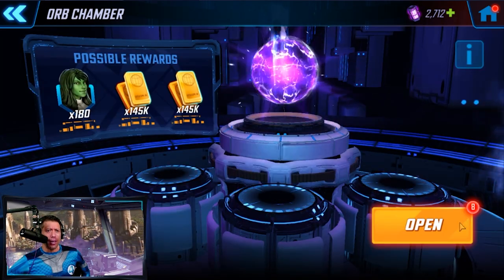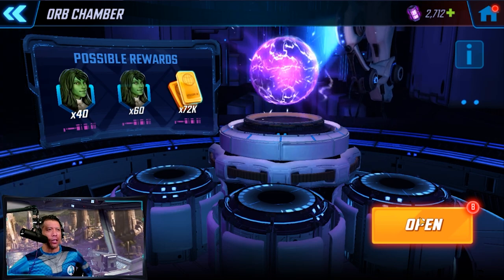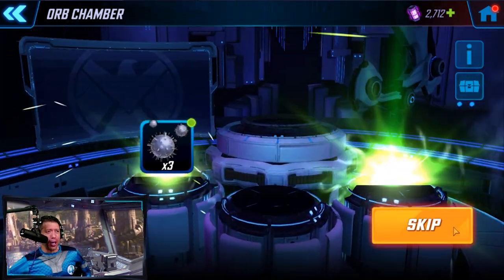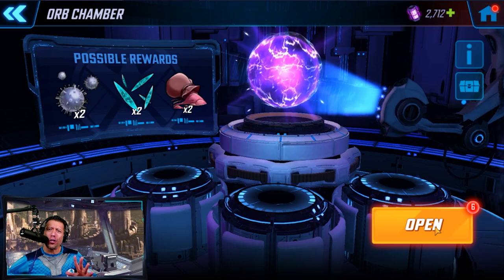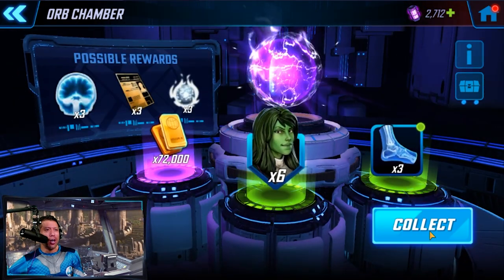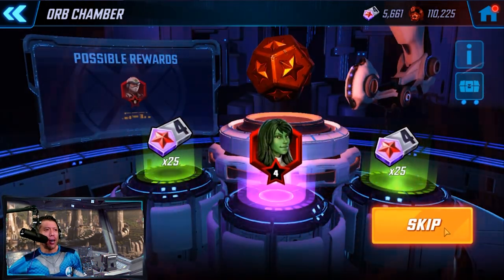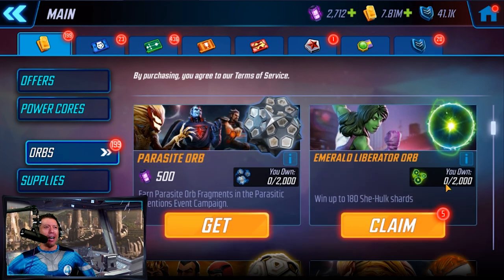These orbs are being saved for Anti-Venom. Opening one at a time for She-Hulk, hopefully this gives us some good luck. I don't want to use too much biogear ranking her up — I want to save as much as I can for Anti-Venom. First orb is nothing — it's a green six, not very good luck. Still green six — the bare minimums.